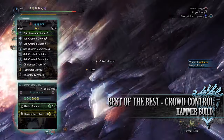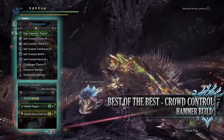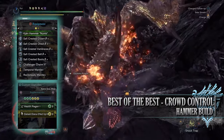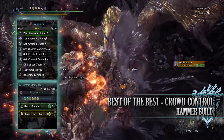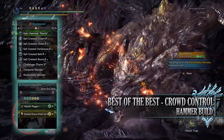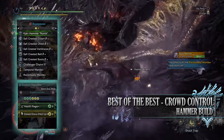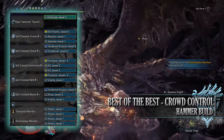For this build you'll need the Safi Crested Crown Beta, the Safi Crested Chest Beta, Safi Crested Vambraces Beta, Safi Crested Belt Beta, and the Safi Crested Boots Beta. For my charm I'm using the Challenger Charm 5. And for my weapon I'm using the Kjarr Hammer Numb — this has a health regen augmentation and then an ailment up augmentation. As for the specialist tools, these are down to personal preference, but as always I've gone for the Temporal and Rocksteady Mantles.